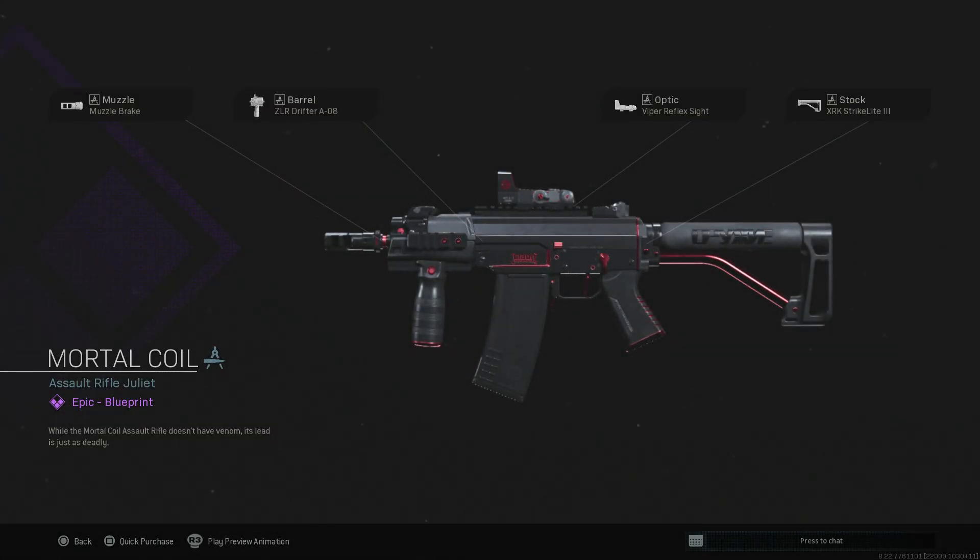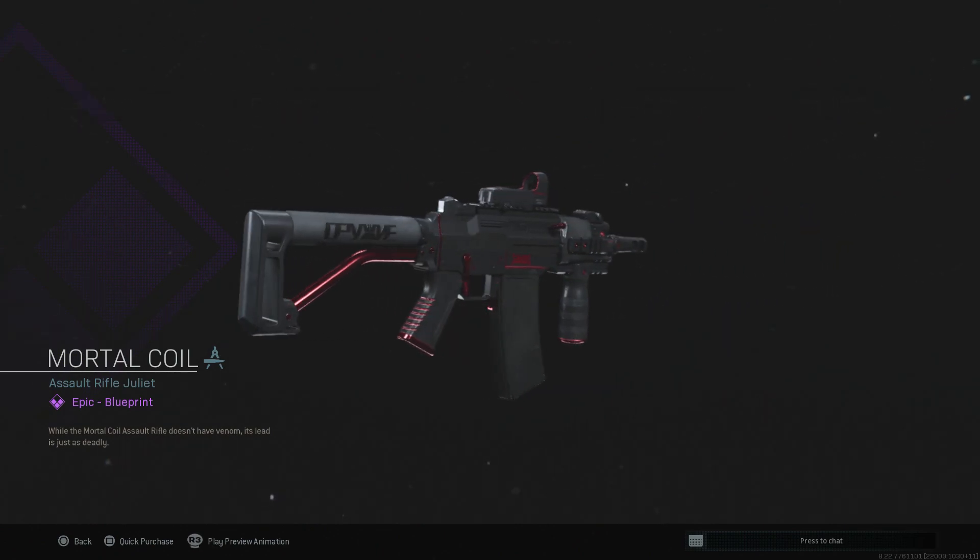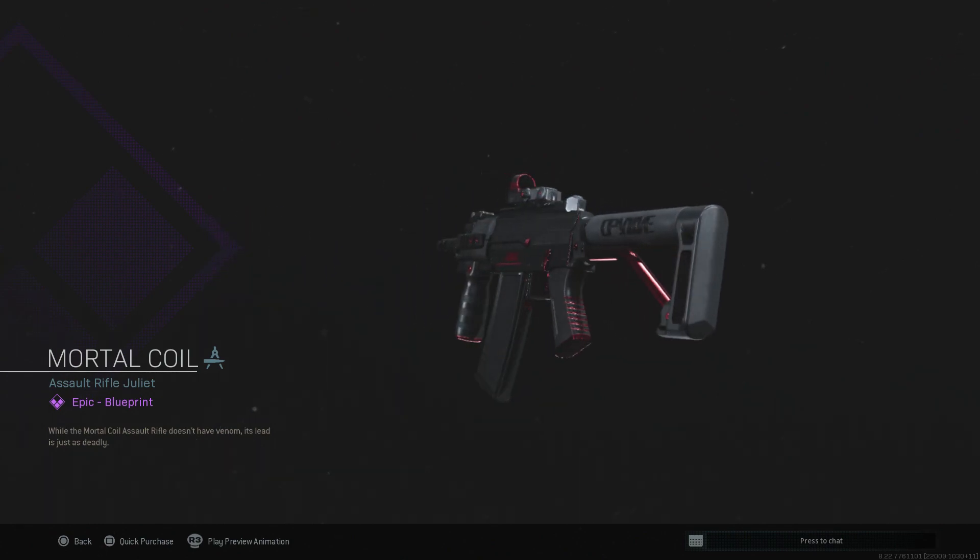Then we have the Mortal Coil blueprint — this looks like it's for the Draw with a muzzle brake, the Drifter barrel, a built-in foregrip, the Viper Reflex sight, and the Strike Light stock. The magazine I almost thought was a 50-rounder but it's just a regular one, so you could add a mag or some grip tape. Honestly it looks really good in that red and black — decent blueprint. As a submachine gun variant, maybe throw on stipple grip tape or rubberized grip tape since you're running the Drifter.